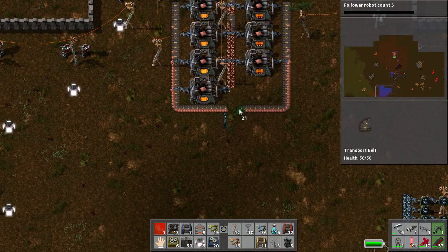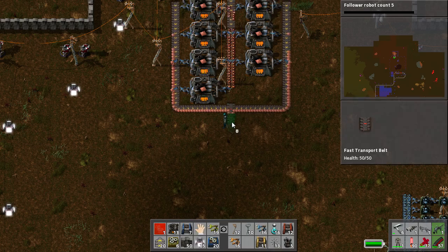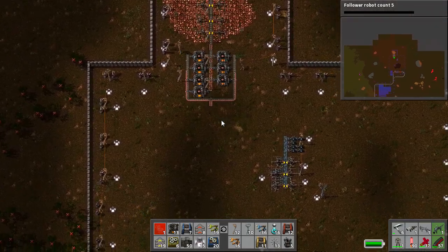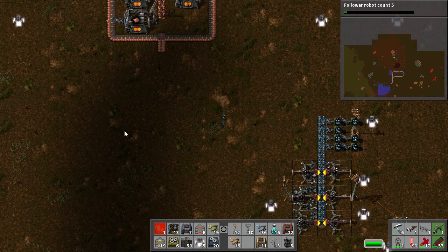I know the numbers — I've got them sitting right next to me here. I don't know what it's going to look like though; I haven't thought that far in front. So there is our copper plate. Our copper plate will go to two things: our piercing rounds and our copper cable. We'll put our piercing rounds on this side here and our copper cable on this side here.